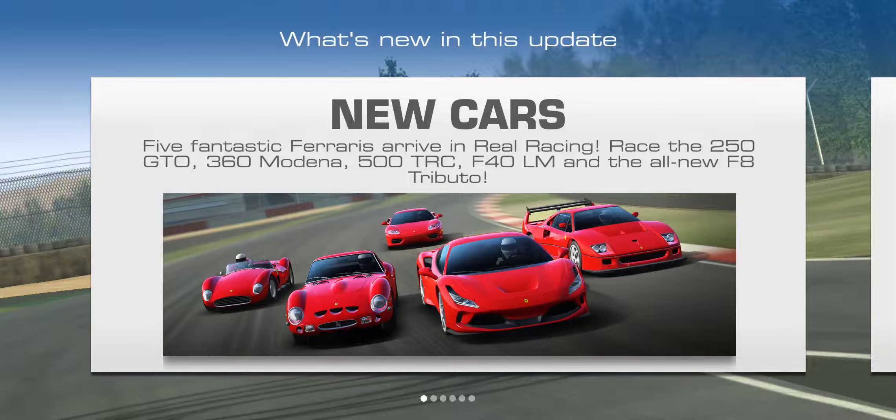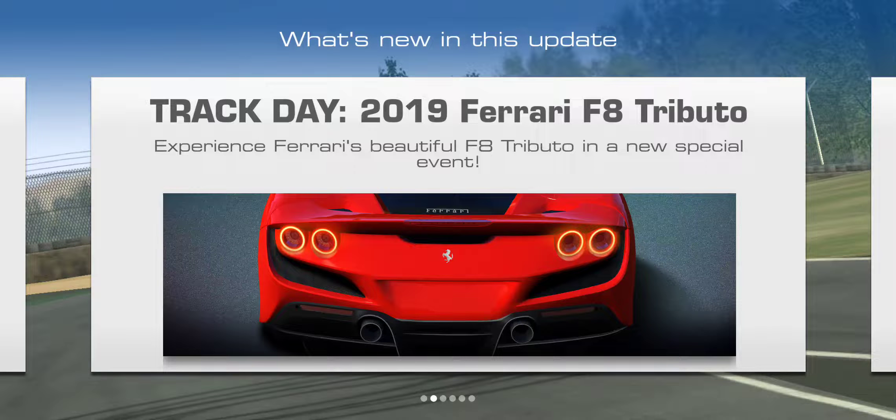We've got a track day event featuring the new 2019 Ferrari F8 Tributo — it's going to be most likely a four-stage track day event. It's sort of that combination of special event plus limited time series, and you have quite a range of window to initiate that four-day countdown. You can start almost the entirety of September — usually it's like four days before the next update rolls out when it's the last day to initiate the event. Fire Monkeys have not posted anything on their website about the new version yet.